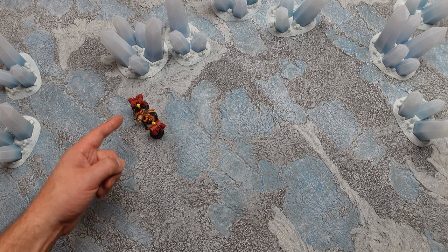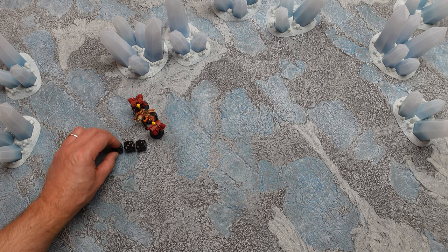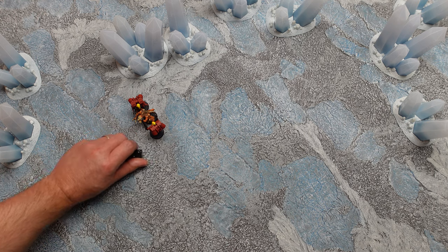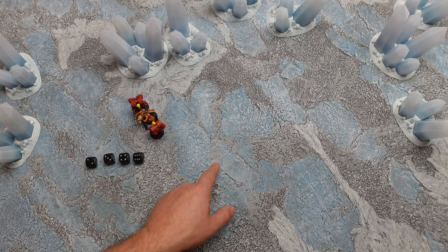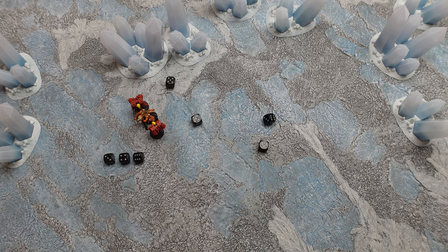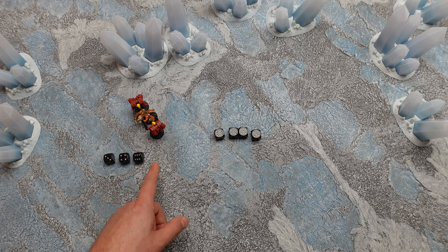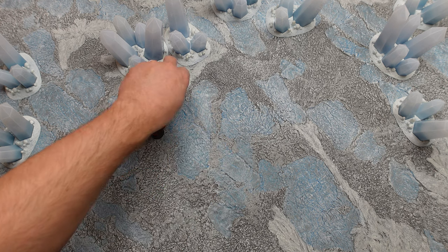The third opponent gets two extra attack dice and plus two to weapon skill — weapon skill four plus two is six, rolling four dice he scores twelve. The gene stealer is on seven base. The marine parries but the re-roll doesn't help — gene stealer ends on thirteen, marine on twelve. One hit on the assault marine — twos to wound — no wound, both still in the fight.